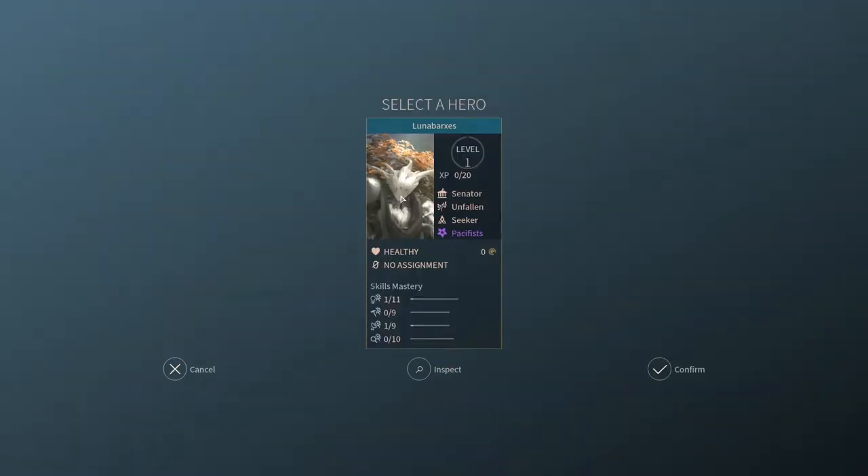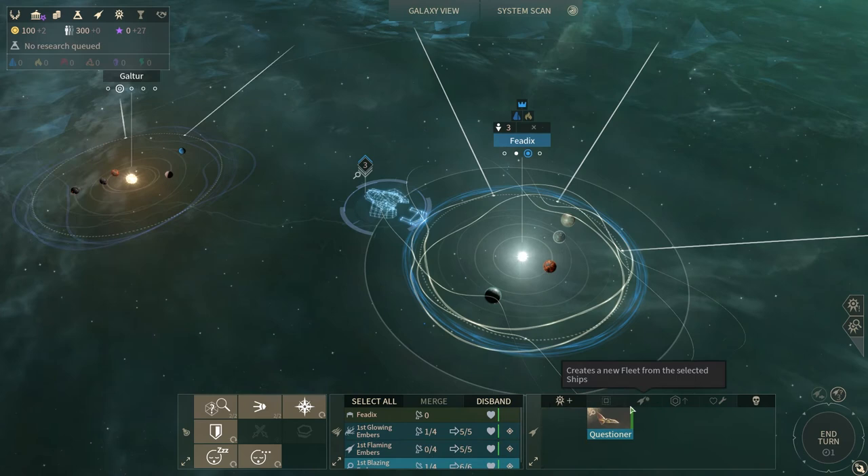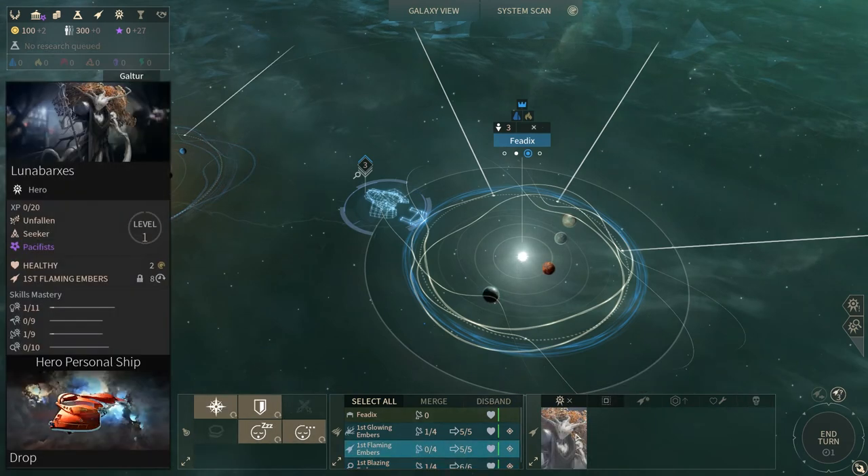Can I create a fleet with this guy in charge? Yes, I can send him out on his own.